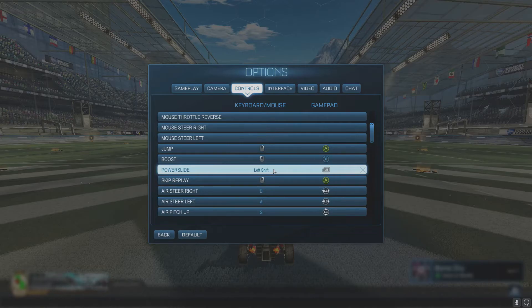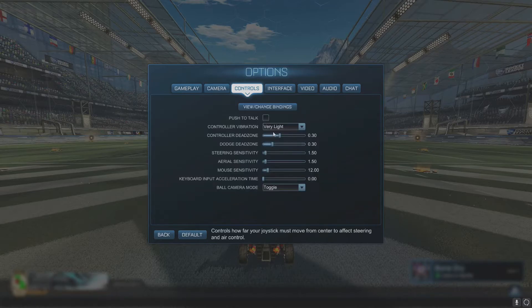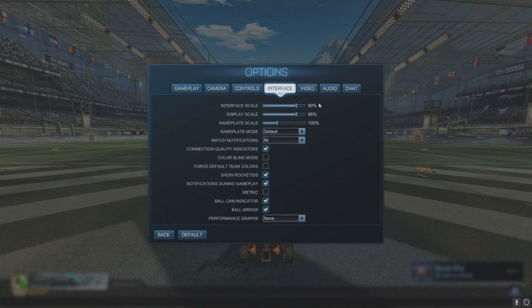Just play around with the bindings — you might not change any, or you might change all of them. Your controller dead zone is how much you have to push your stick for your car to actually move. The dodge dead zone is how far you have to push your stick to flip — pushing it all the way left means you barely have to move it, and all the way right means you have to slam it down. For your sensitivities, again, just find what feels comfortable for you. The rest of the settings really don't matter too much.